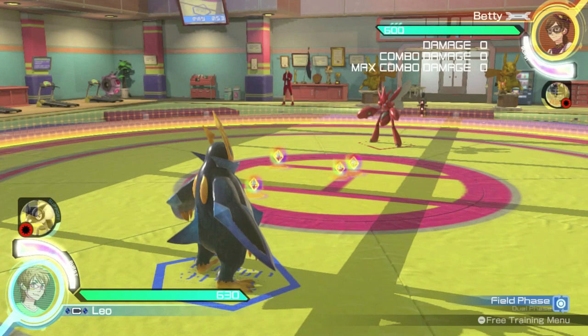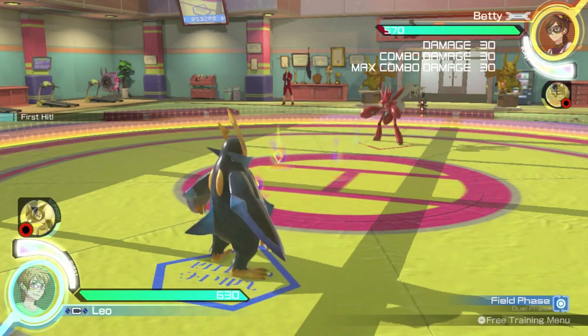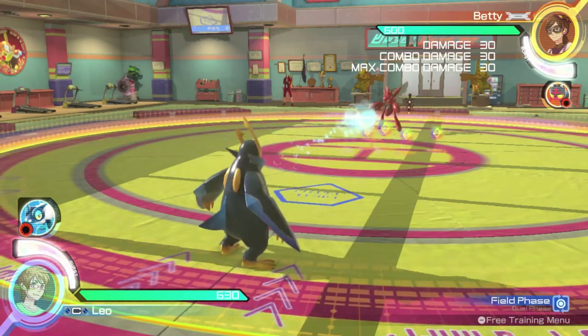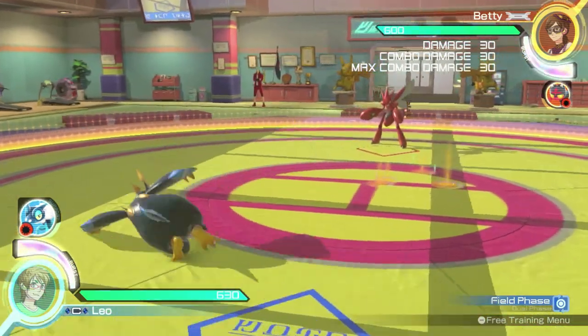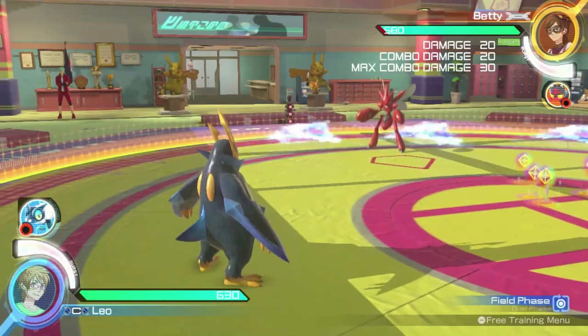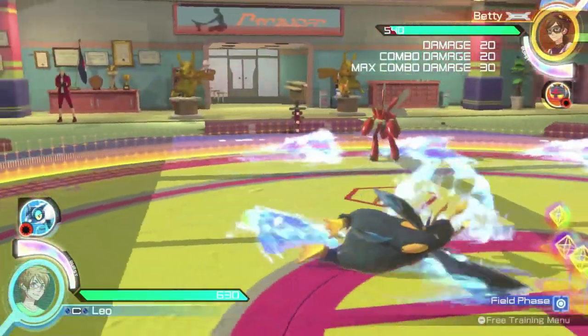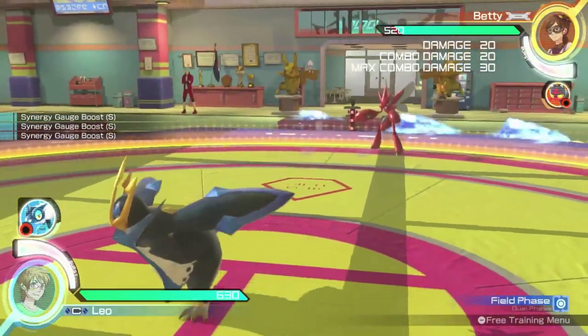Starting off in field phase, Empoleon's ranged attack fires a small ball of water straight forward. The ball travels roughly 10 meters before disappearing. Empoleon's left and right ranged attacks fire three small waves of water toward your opponent, and these waves slide Empoleon to either side, proving to be a useful movement option.